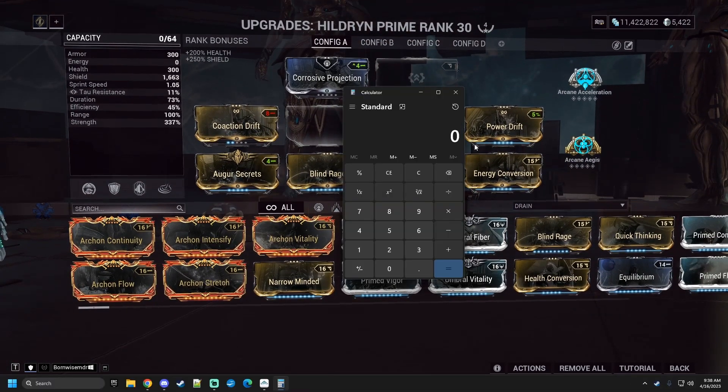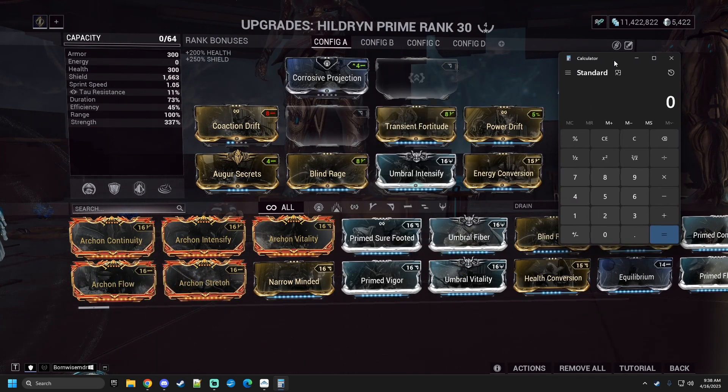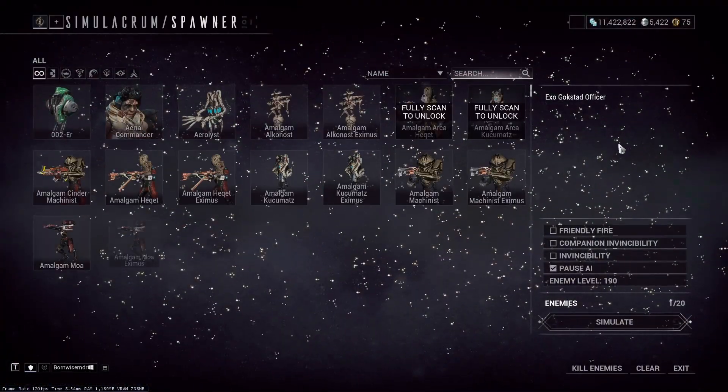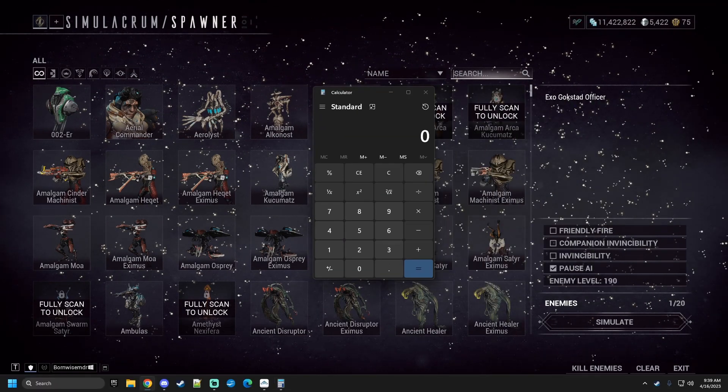The math is pretty simple on this. It's 300 over (300 plus the enemy's armor). So we're going to see how much armor strip we have. Exogokstad is 1,000 — let me check the wiki real quick. At level 190, it has 21,389.49 armor.